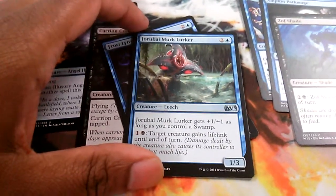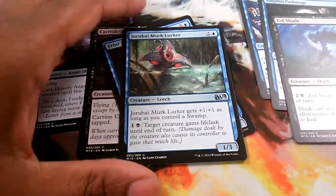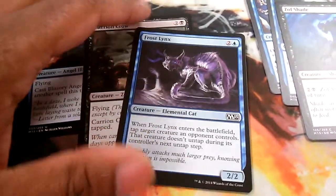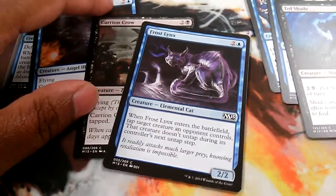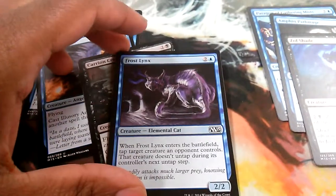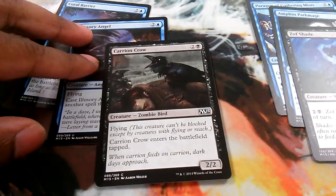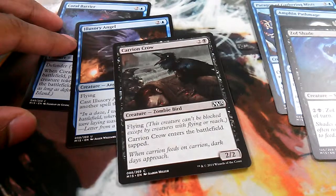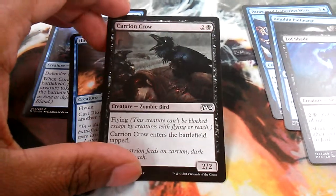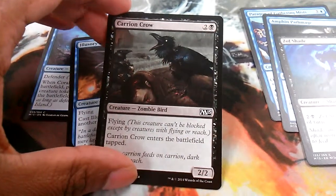The Jorubai Murk Lurker gets +1/+1 if I have a swamp in play, and I can pay one and a swamp to give target creature lifelink till end of turn. This guy is awesome. You can target any creature, so it's actually a good life-gaining tool — unless they kill it, which happened a few times. Then I have Frost Lynx, and when it enters the battlefield you tap a target creature the opponent controls and it doesn't untap during their next untap step. It's a good card. I only saw one during the draft, so I only have one. Then I have Carrion Crow, a zombie bird, and it enters the battlefield tapped.